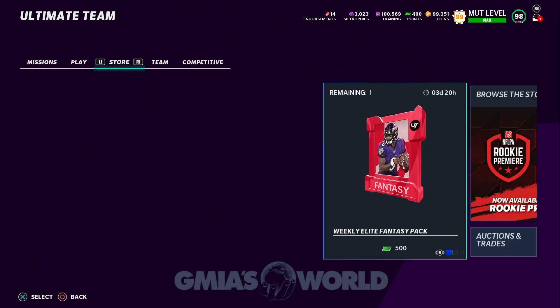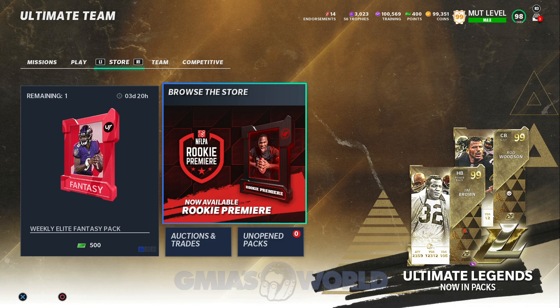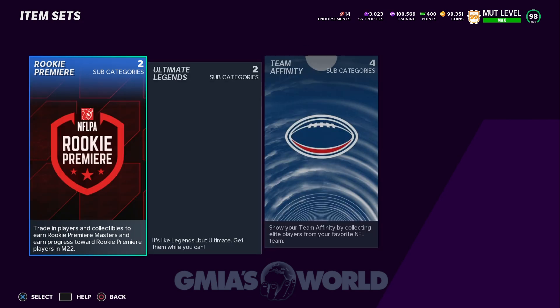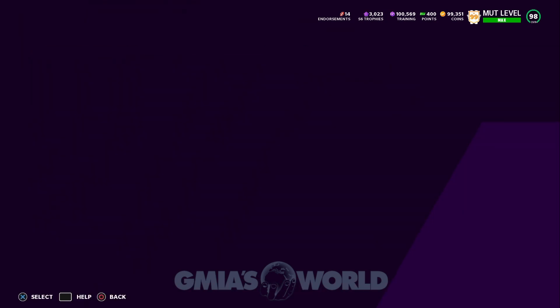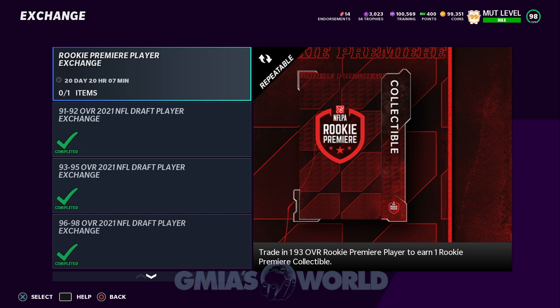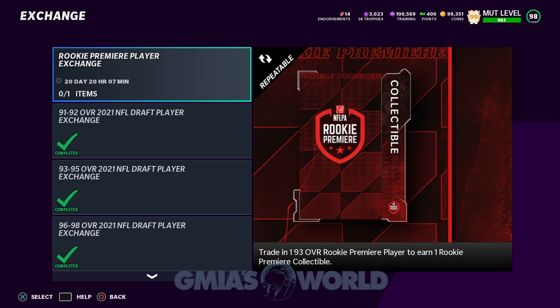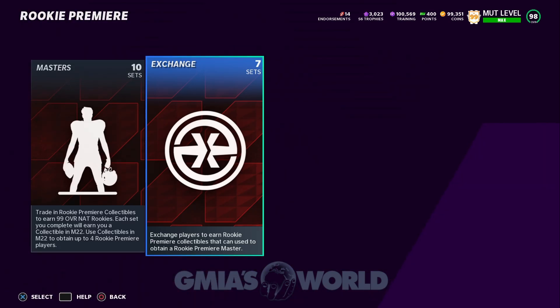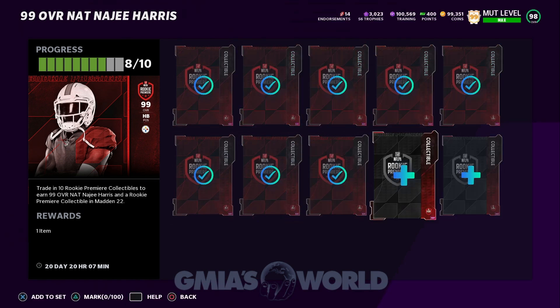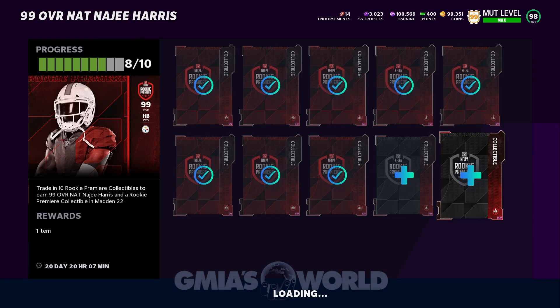It's five collectibles for the auctionable player in Madden 22 — that's the route I would like to take. You do not have to take that route. This is the 93 overall player set I was talking about. You'll get three of those from playing the challenges. I'm going to find out why you guys have been getting booted out of it very soon. We're going to use some of the collectibles right now — we'll complete Najee Harris. We already had some done.